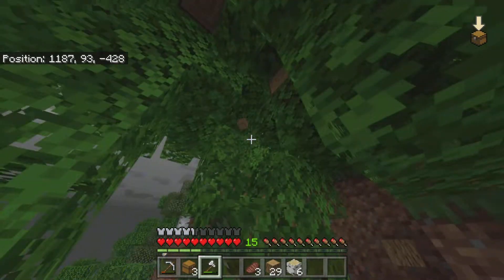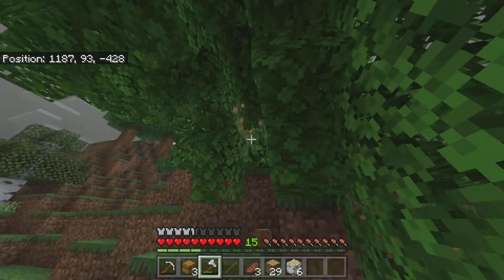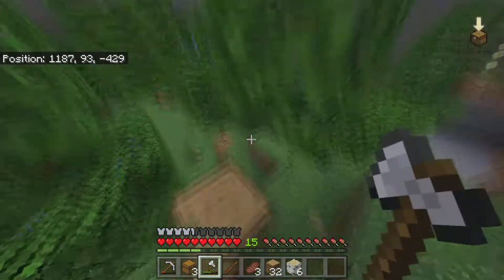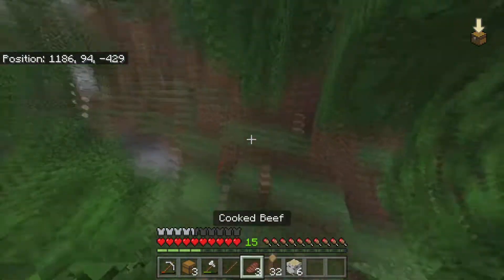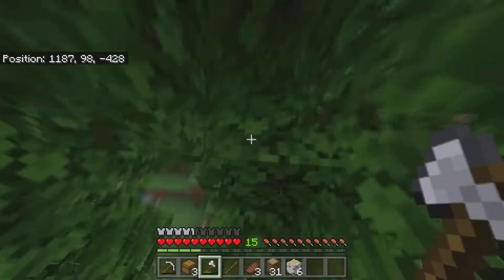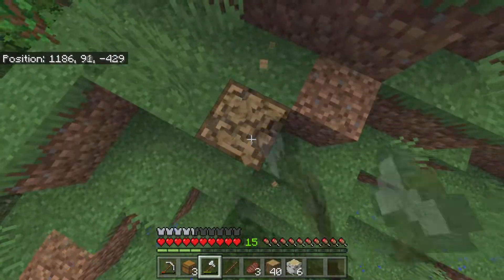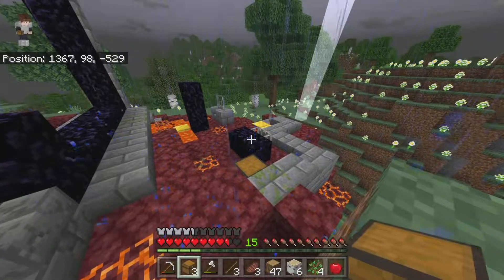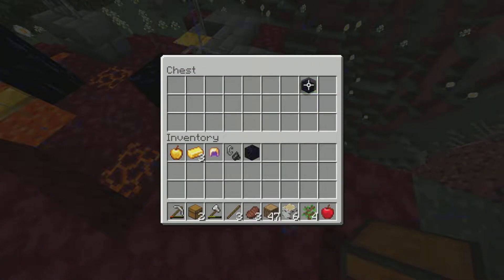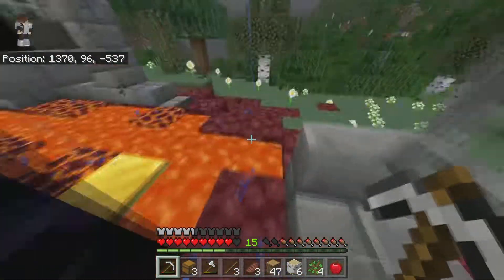Because I forgot to mine a lot of coal. Speaking of which, I found a poison spider spawner — or at least I found the cage that holds the spawner. Anyway, I found this ruin.